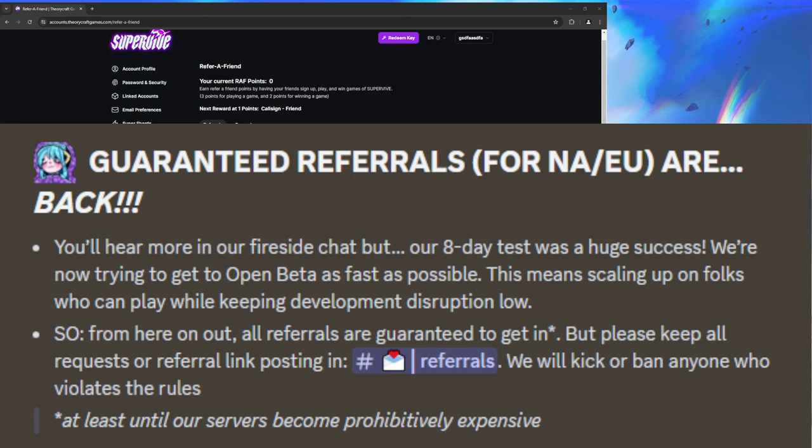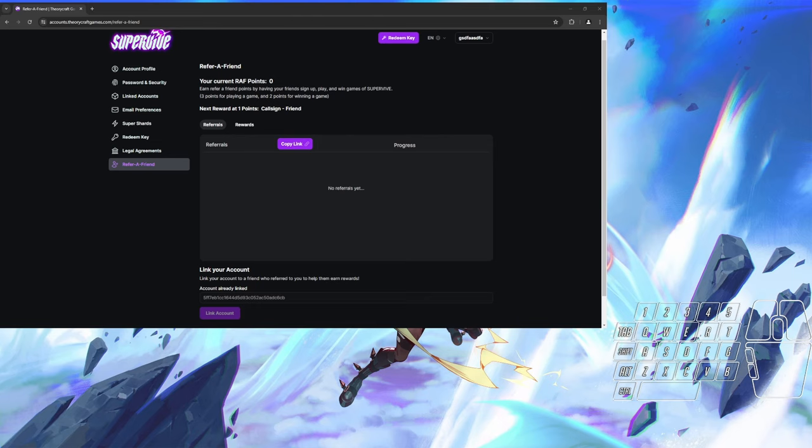A key will be sent to your email before the next playtest begins. You will know that your account is linked when it shows the code at the bottom here on this webpage.